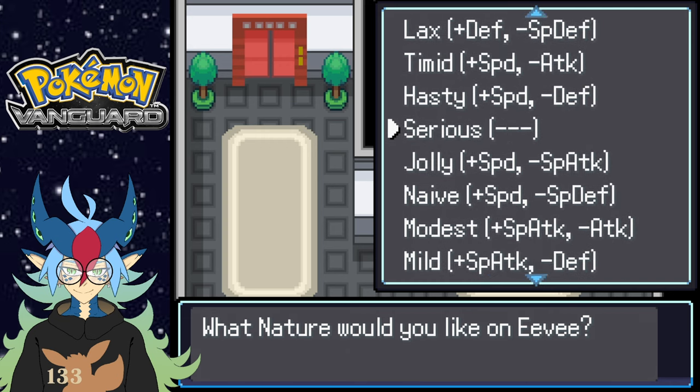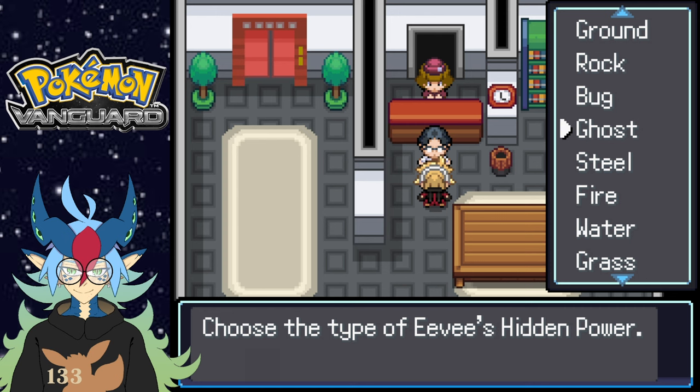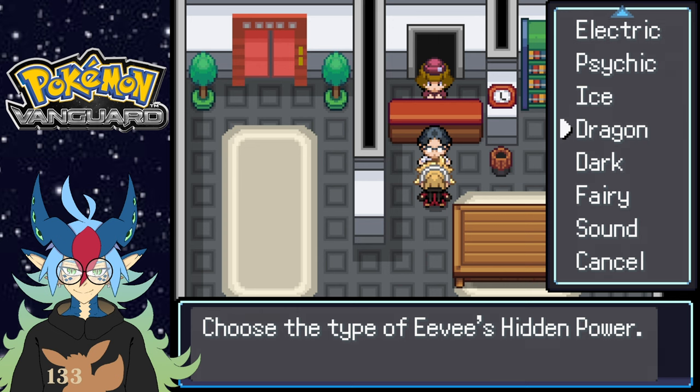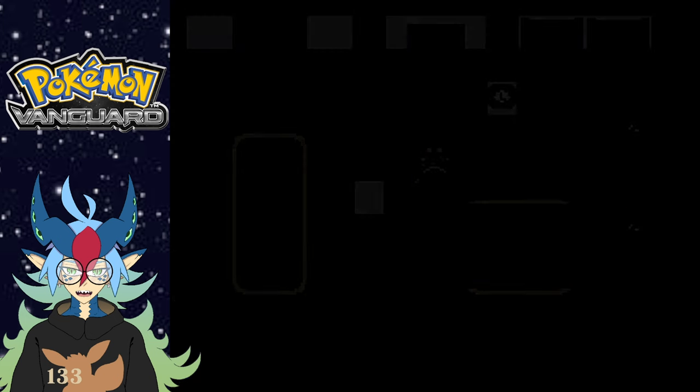Eevee! Let's go with the one that increases speed. Honestly, I don't know if it's going to be a special attacker or physical attacker — that's a good question. I want to go with Speed though, so I'll go with Jolly. Oh wait, what ability? I'm gonna do Adaptability then. For its hidden power, I'll do Dragon — that'd be so funny. Why not. You've earned four trainer points. I've got to get going now — see you later, Raza.